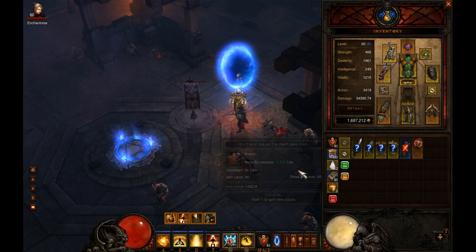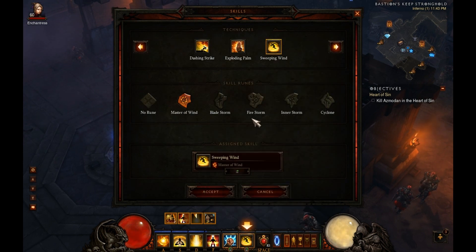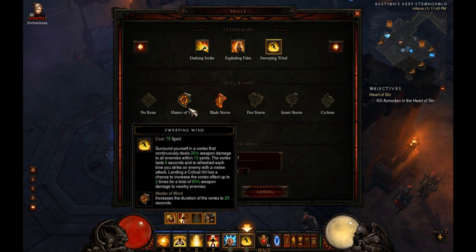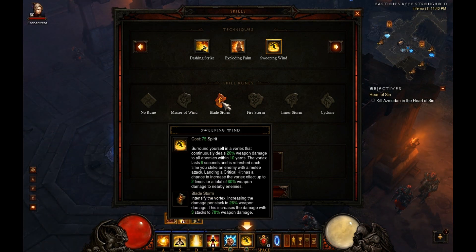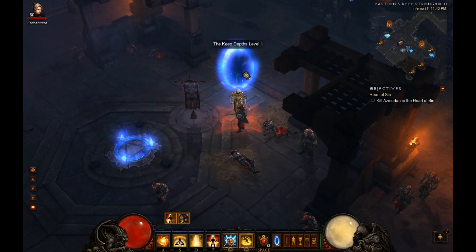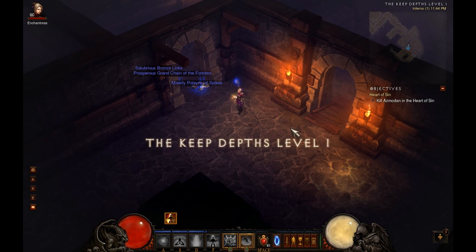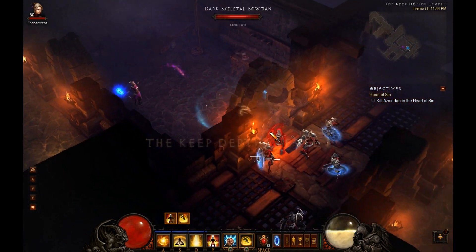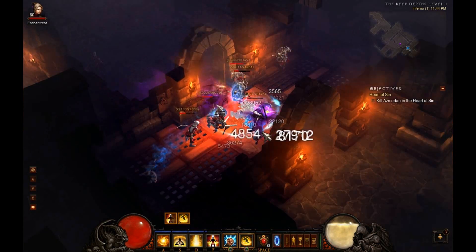Anyways, back to this. Bladestorm is the next one. This does increase the damage - rather than being simply 20%, it is 26% per stack, so you can have a maximum of 78% weapon damage. This is simply a skill that increases the damage.